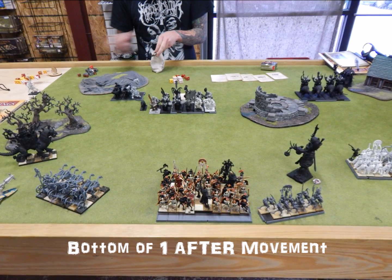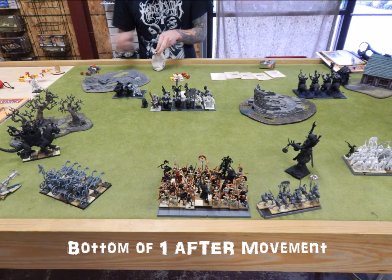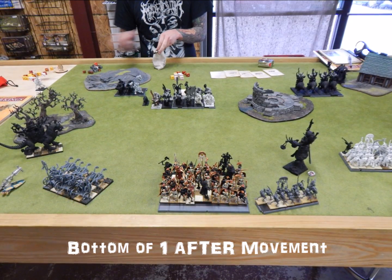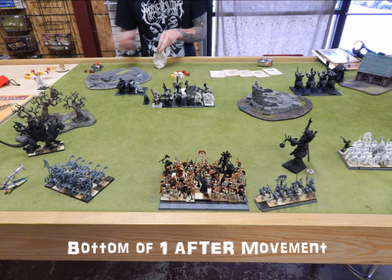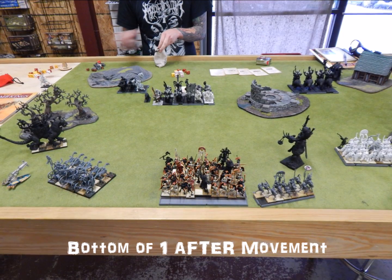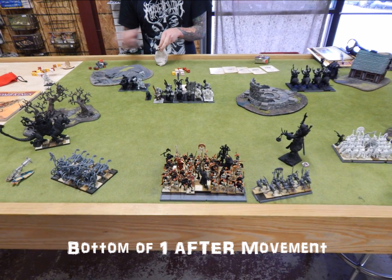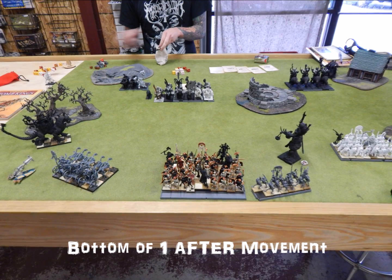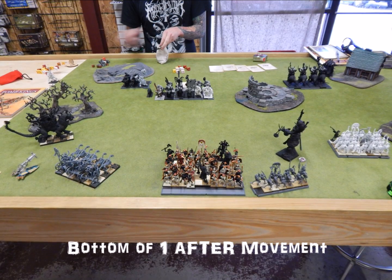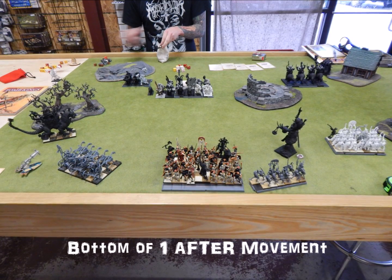My Turn 1 — bottom of one after movement. I back up a little and do the horseshoe pattern. I don't know where that Iron Gut brick is going, though I have an idea — it makes me nervous. I know the Mournfang are coming after the Tomb Guard, but I want them to fail a charge. The Sphinx moves up because I need the Leadbelchers to get closer. My Magic Phase is abysmal. My Shooting Phase — the Skull Catapult completely misses, my Archers don't do anything, my Chariots don't do anything. Just awful.